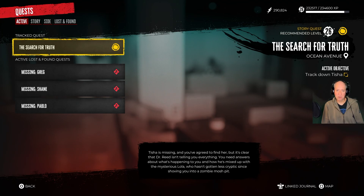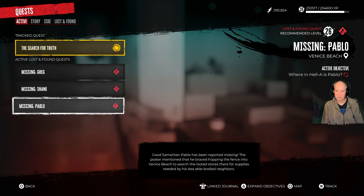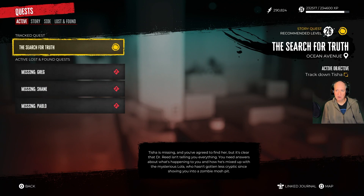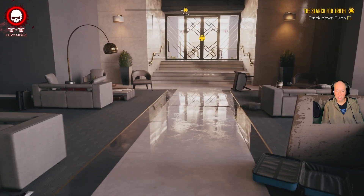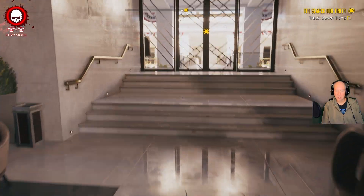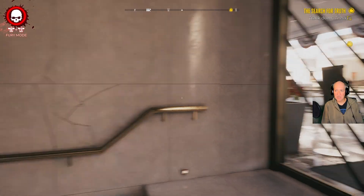I think it's probably better, especially since a couple of these are going to give us items — we can get to level 27 first and then go ahead and do this. So anyway, we need to track down Tisha. Denise told us that she was heading to the Bean Cup.